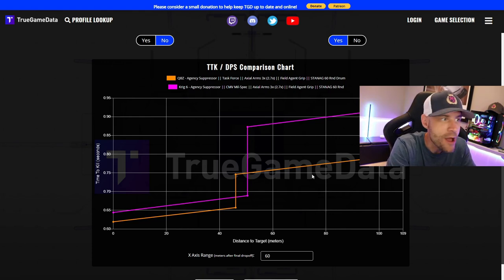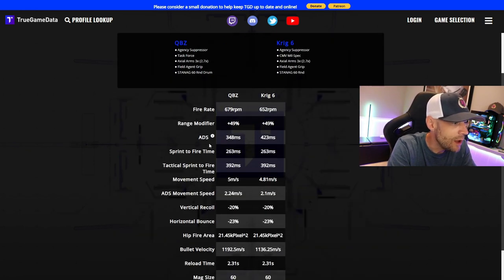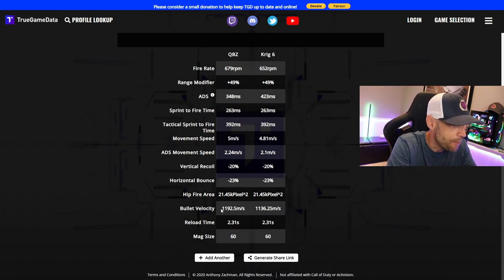This gun is actually better. When we look at the summary stats, it has about the same fire rate. The ADS time is actually quite a bit better on the QBZ. The sprint to fire and tactical sprint to fire is about the same. Movement speed — that's the thing about the QBZ, it's always been a high movement speed gun. That's what it was made for, but I'm using it at range. Bullet velocity is exactly the same, and reload time is about the same, though I actually think the QBZ is a tiny bit different.